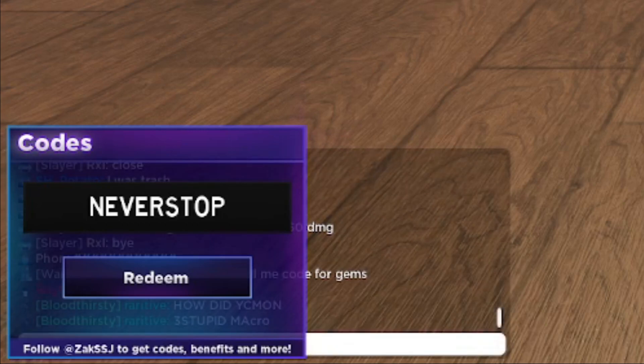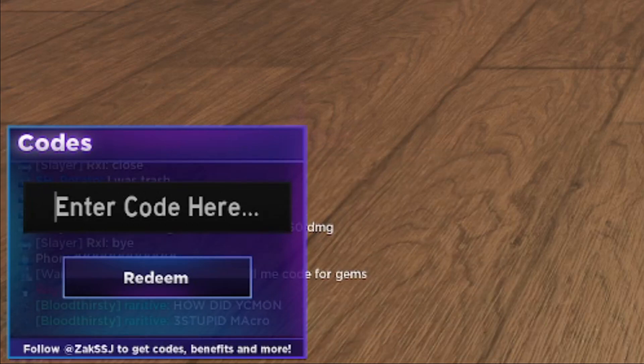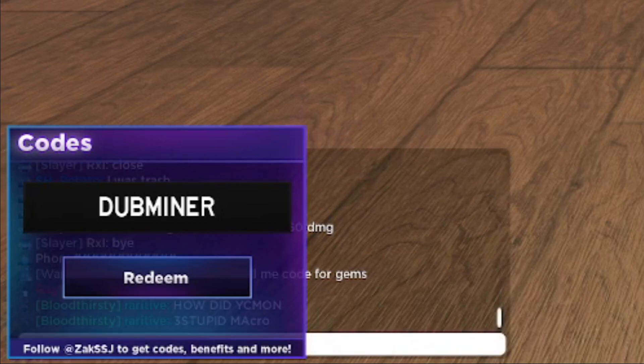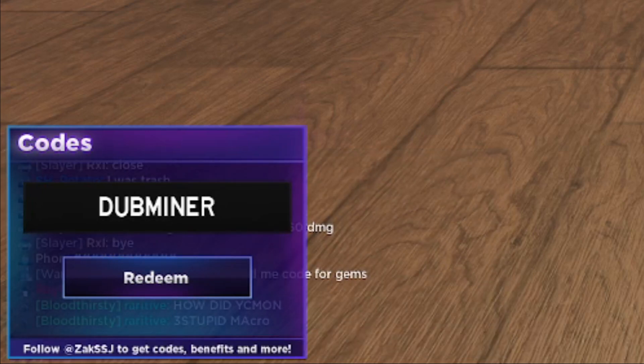DUBMINER is another working code. This code is going to give you 400 gems — D-U-B-M-I-N-E-R. Go ahead and redeem code DUBMINER. Successfully redeemed — this code just gave me 400 gems.